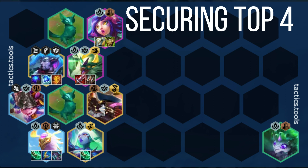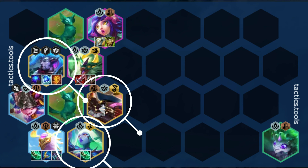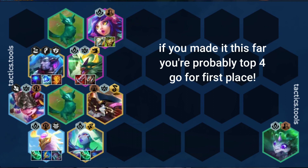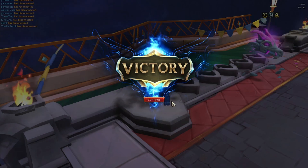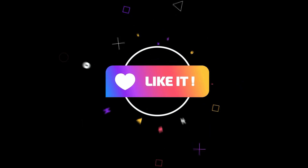Now for securing top 4 and beyond, you just need to get level 9 if you can and look for your late game units: Soraka 2, Bard 2, or Yasuo 2. At this point, you should already be top 4 and be looking to go for first place. If you have the Econ, try to find Shioyu 3 or Niko 3. Either one basically guarantees a first place. What did you think of the guide? Let me know in the comments down below, and if you found this guide helpful, leave a like. Until next time.